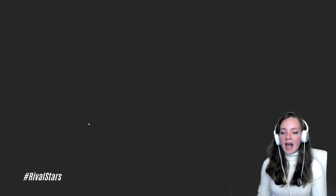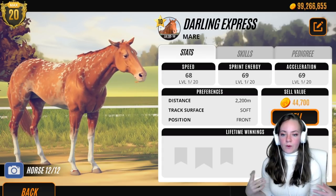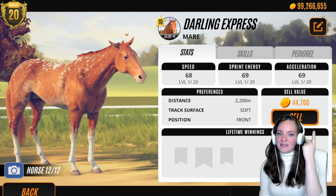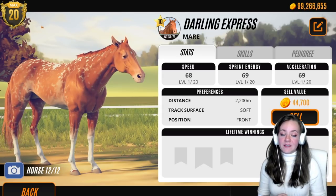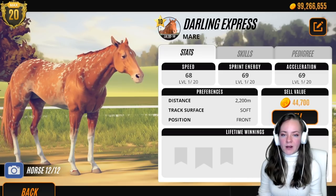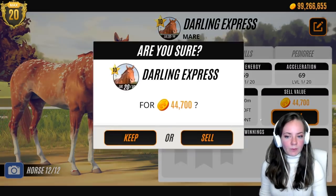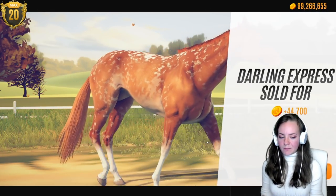Yeah, I'm not a fan of that pattern, so I'll go ahead and sell her. That's like the third horse today. You guys who play the game are probably thinking 'oh my god Abby, at least race these horses and get some money back.' But looking at my balance, I have a lot of money, and Sporkle and Phantom can run the top master-level races and win one to two million depending on the race, so I'm not worried about losing money.